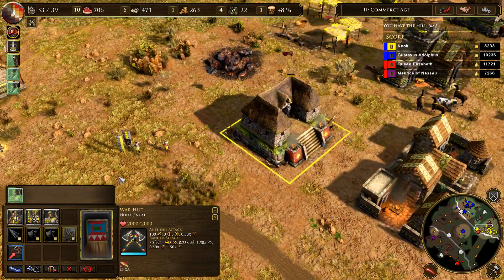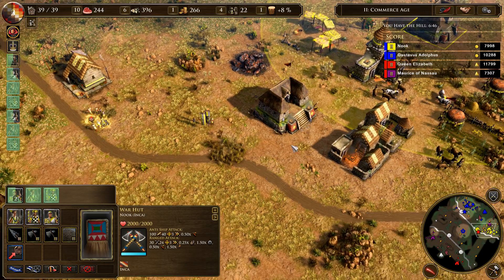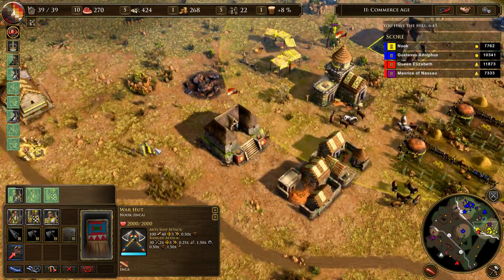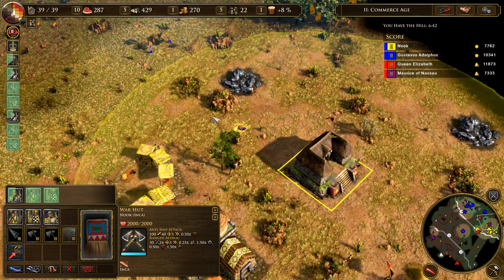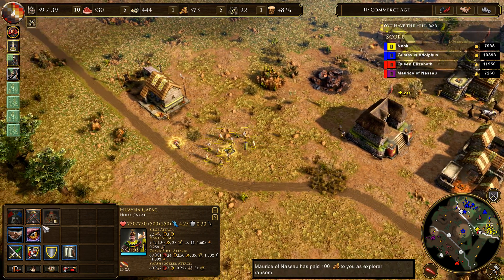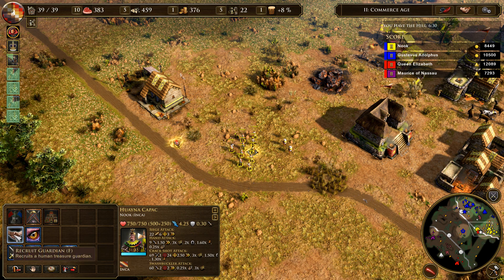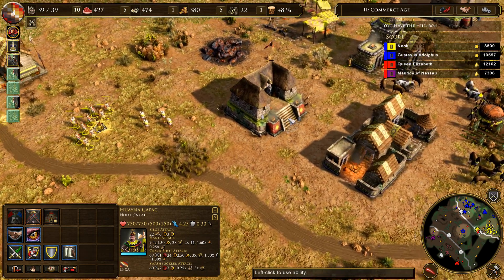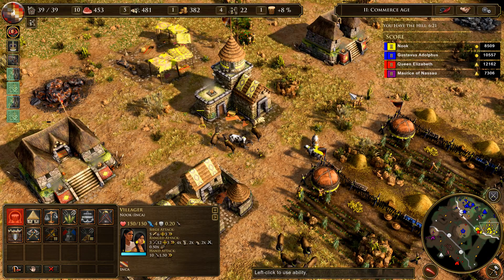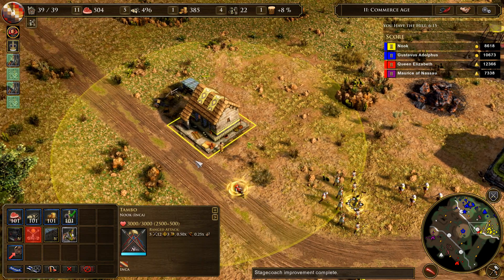Alright, we got people over there, you got more over here — okay, excellent. Let's go get that spot — king of the hill, right? Let's do it. I'm going to only show a little bit of this game off and I'm into it now. Oh, ransom — nice! Okay, everyone gather up. Long range attack with a javelin, inflicts area damage — nice, nice. Recruit a guardian. Stagecoach — it's a bigger road now. Mighty tambos, we can get a train.